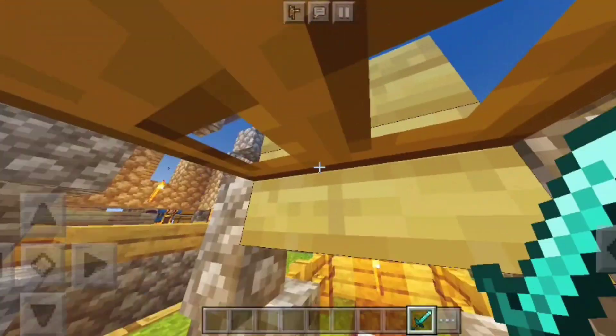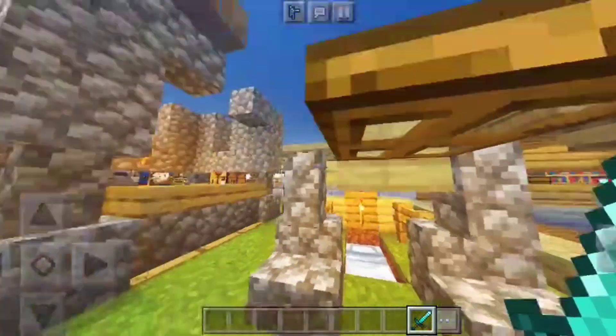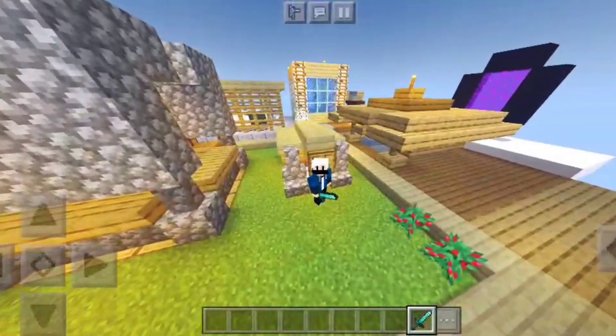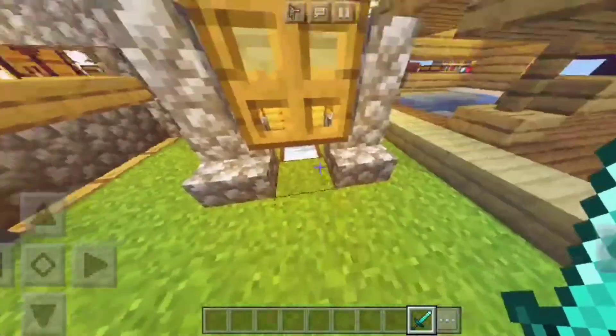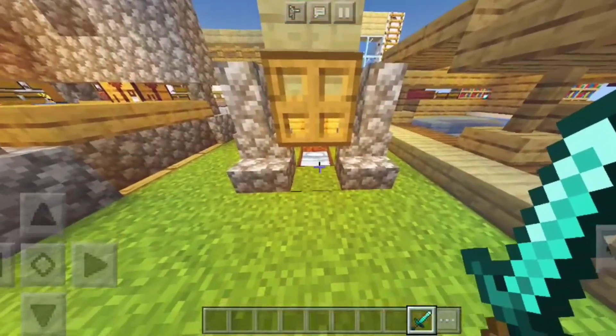Dan di bagian sini adalah tempat tidurnya Bikin Cream. Dan ya, karena ini MCPE, fiturnya agak sama dengan Java. Kita agak bisa masuk, ya paling kalau mau tidur, klik doang sih.